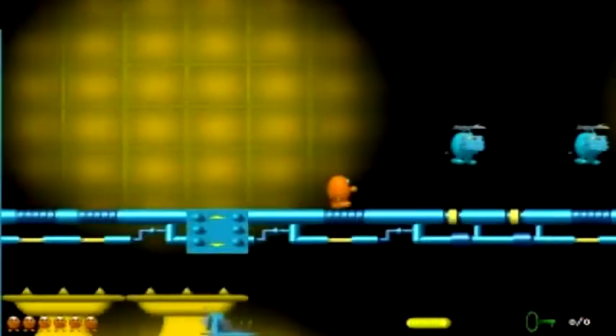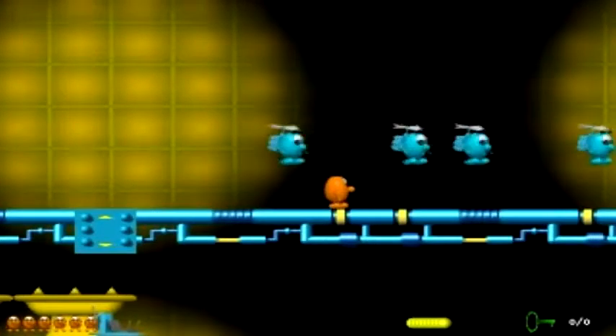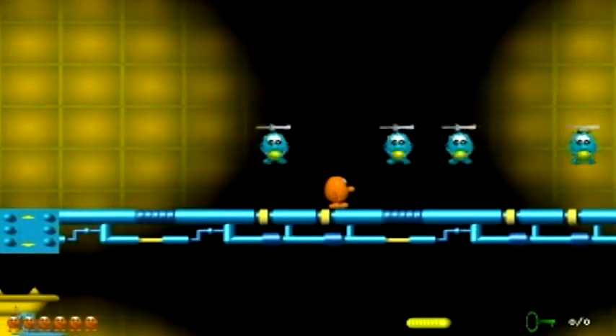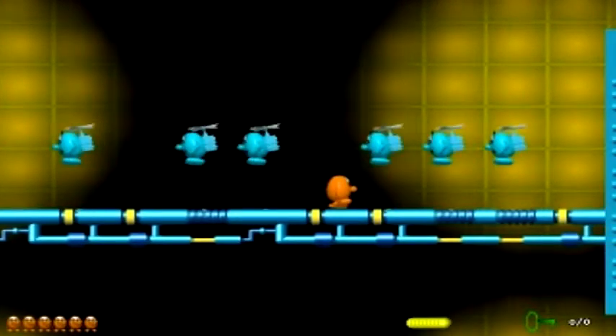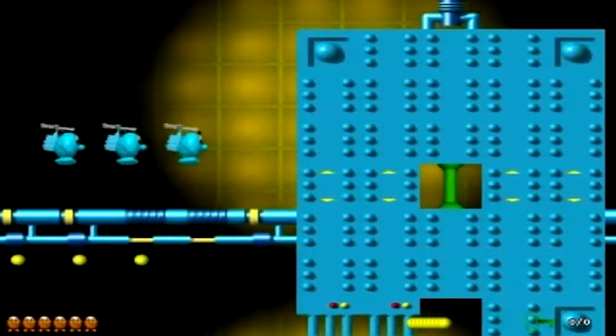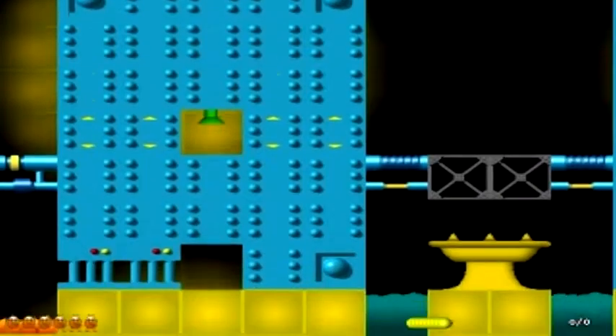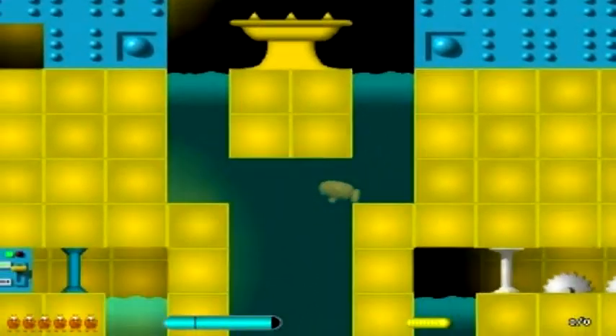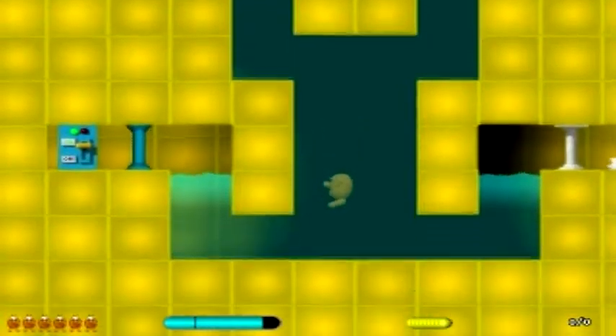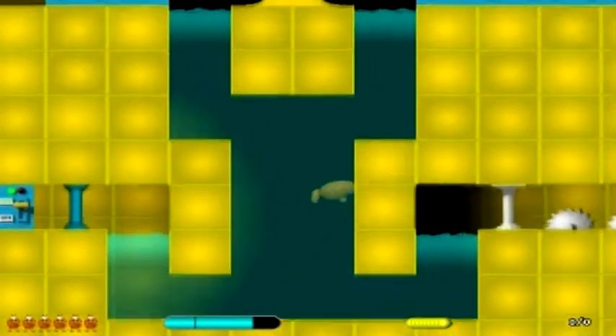Just letting you know, if you get burnt above lava and then you fall into the lava, you'll lose two lives instead of one. But if you get glue balled above lava, then you'll only lose one life — you'll get all sticky and then when you fall into the lava, you will be burnt.